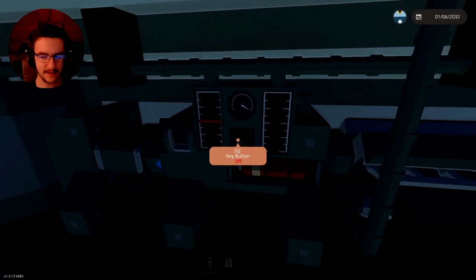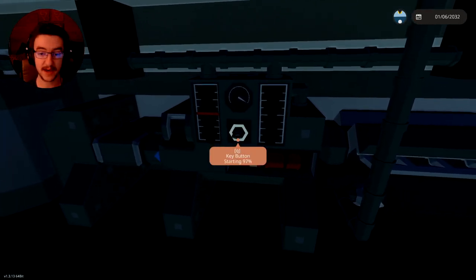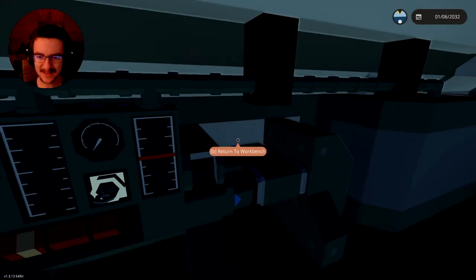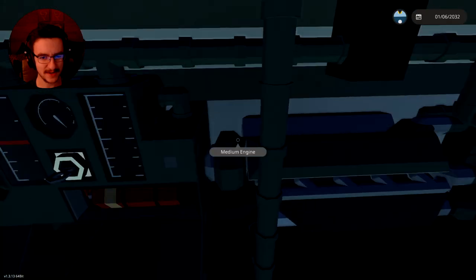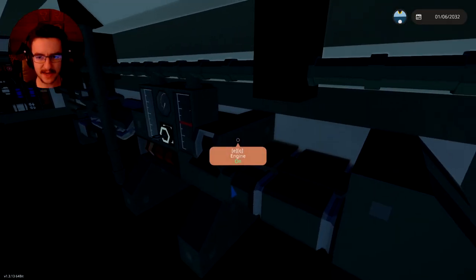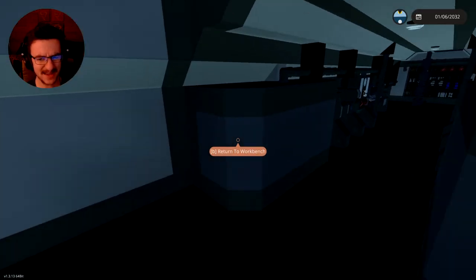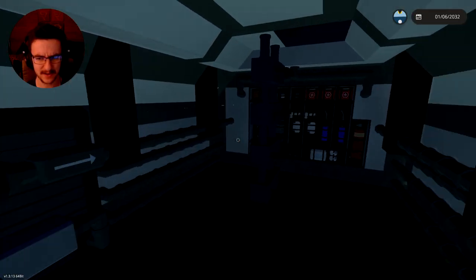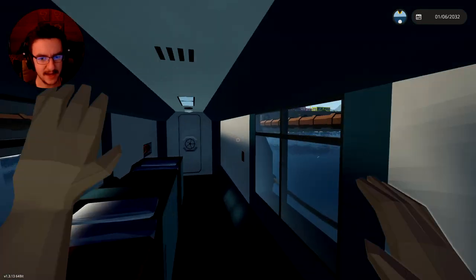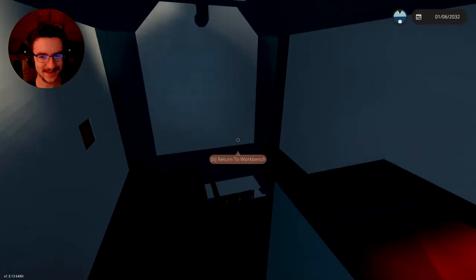What have we got down here? We've got a key button, okay, we've got an engine. Is that the way we start the engines? We've got an engine right there, an engine right here. We've got the starter button right there, starter button right here, and I guess these are the fuel tanks. We also have a bunch of equipment right here, and we can get back up into the sleeping quarters just like this.